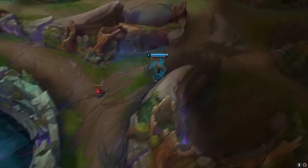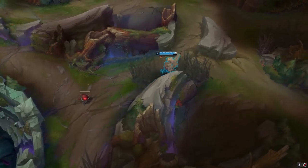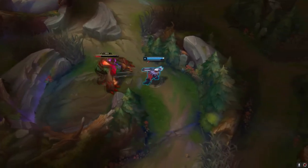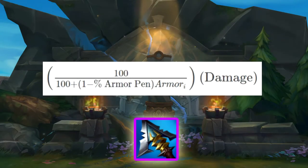In order to understand the damage of these items, we have to look at the math. I made two equations — one for Lord Dominic's Regards and one for Cyrilla's Grudge. The equation for Lord Dominic's Regards is: (100 / (100 + (1 - percent armor pen) × initial armor value)) × damage × (1 + percent HP difference), where that HP difference is a percent. The beginning portion represents damage reduction due to armor. Cyrilla's Grudge uses the same armor reduction formula but only multiplies by damage, since there is no bonus physical damage from HP difference.